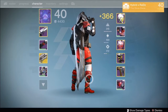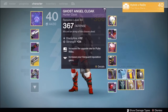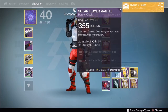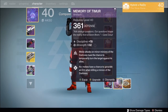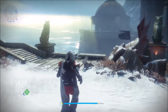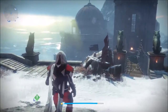For my cloak, I got the year one Ghost Angel Cloak from the Vanguard, back before the first DLC in Destiny. I also got the Mantle of Perun and the Solar Flare Mantle. For my artifact I got the SIVA Shard and the Memory of Timur.